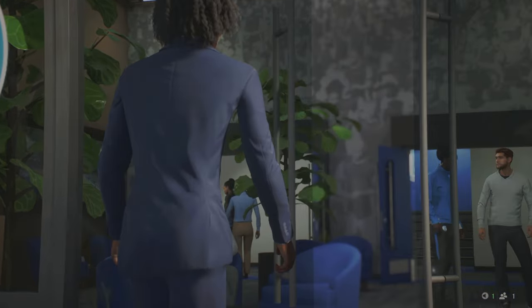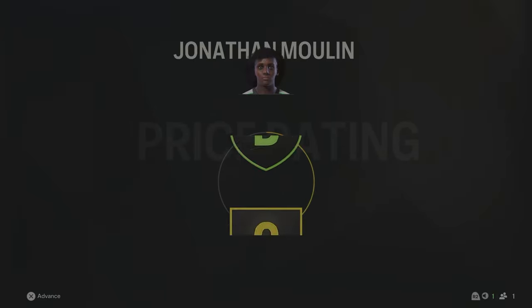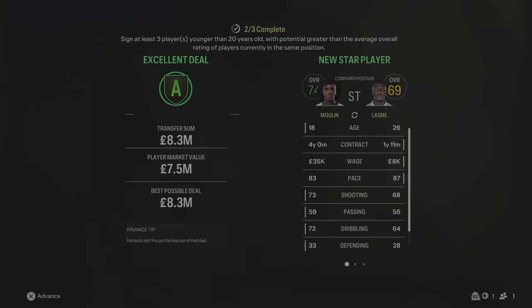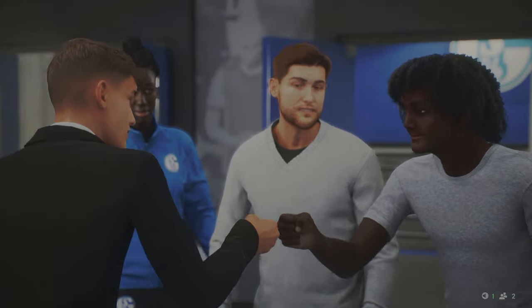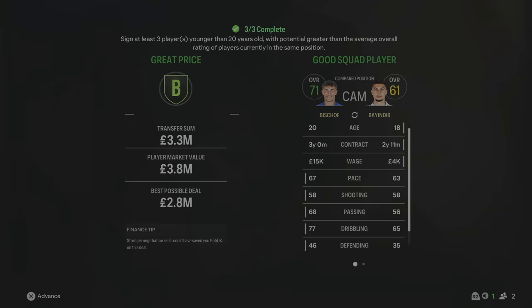We've also signed a new striker — Jonathan Moulin from Frankfurt for £8.3 million. He is an 18-year-old talent, 74 overall, our biggest transfer fee so far. He'll be playing up front, hopefully getting a lot of goals. The latest signing is Tom Bischoff from Hoffenheim for £3.3 million — a 20-year-old centre attacking midfielder. In this window we've sold a lot of older players that weren't growing in ratings, replacing them with young talent to improve Schalke.